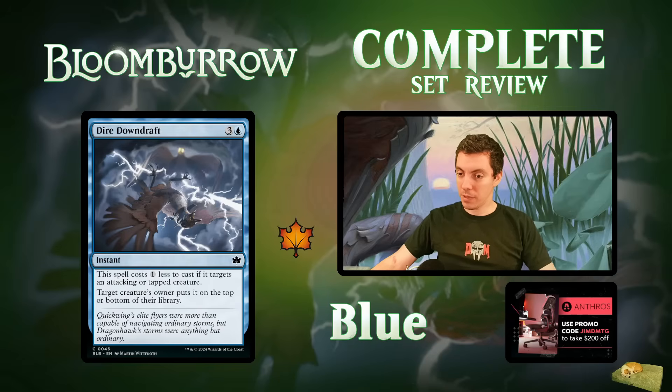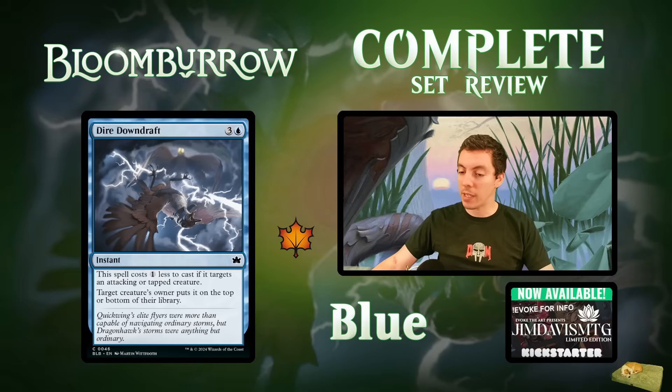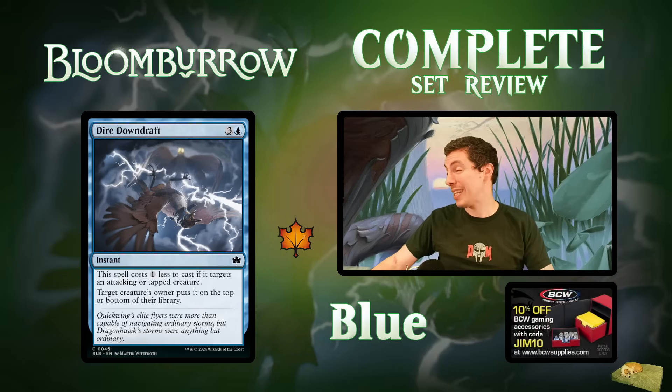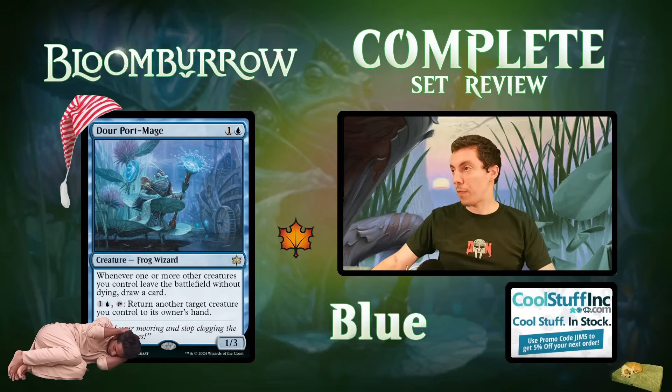Dire Downdraft: the art in the set is so good. It costs one less to cast if it targets an attacking or tapped creature — your usual blue pseudo-removal spell in limited. Better defensively than offensively. Still just a limited removal spell; nothing too crazy, seen it before.